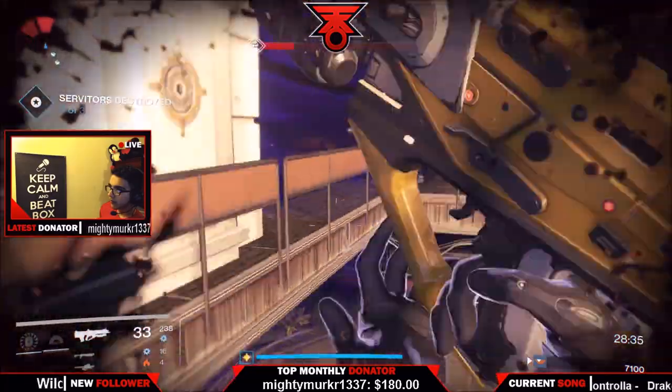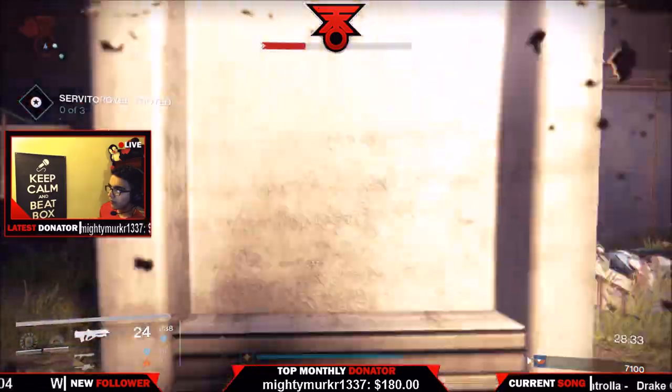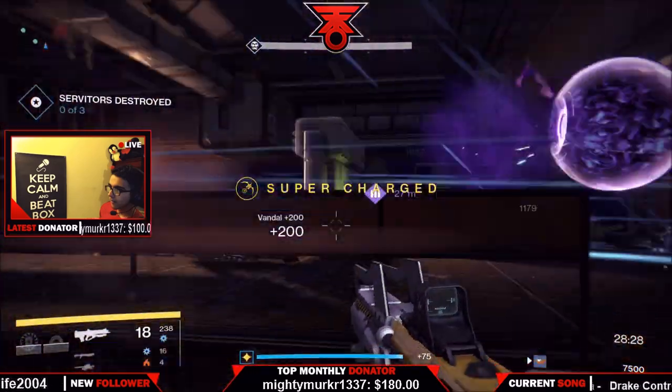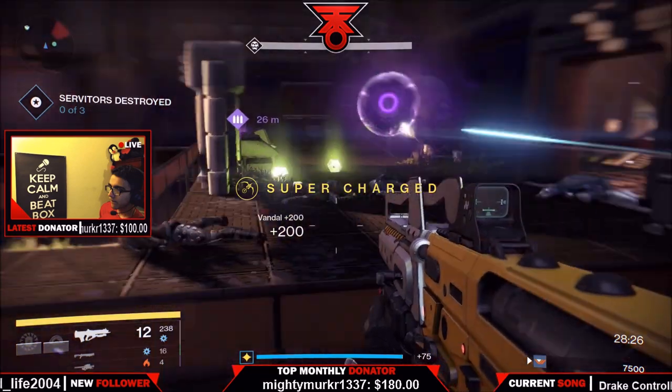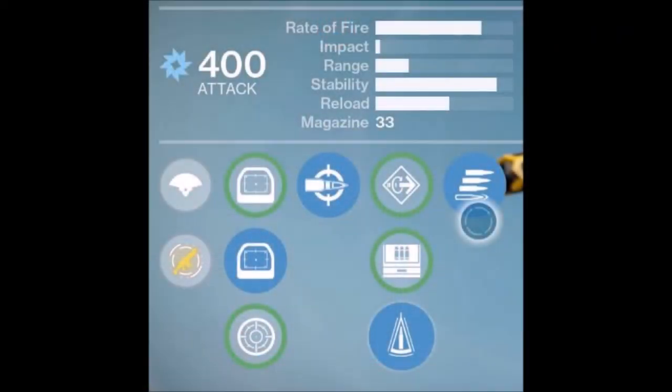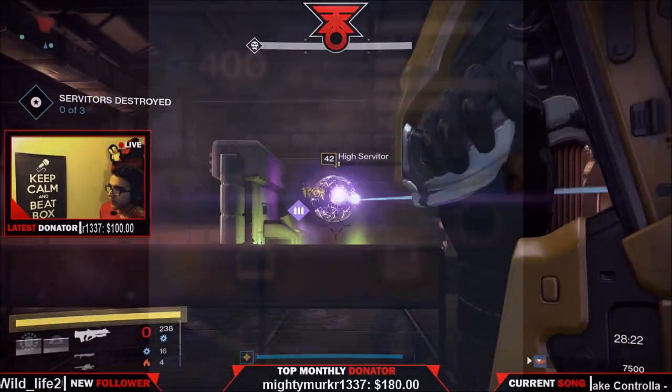But let's be honest — Bungie has nerfed hand cannons so bad that their range is disgustingly bad now. Granted, the perks on the Fatebringer are sexy, but if you look at the stats of the Timepiece, look at how beautiful it looks. Not only that, it handles beautifully and the fire rate of this weapon is actually phenomenal.